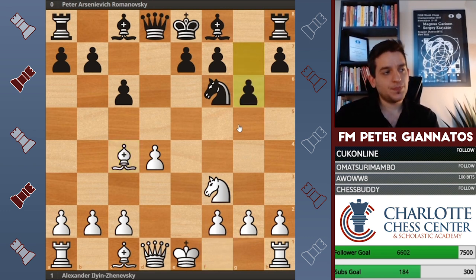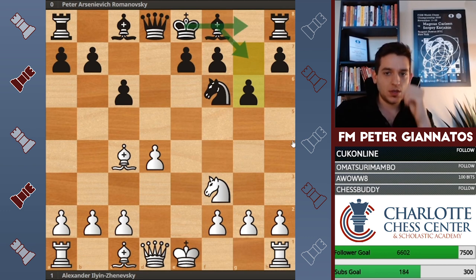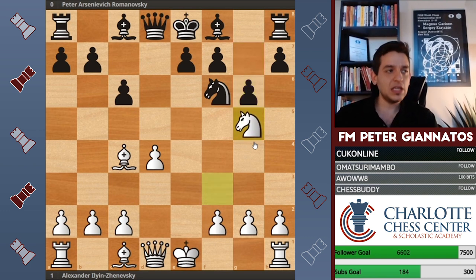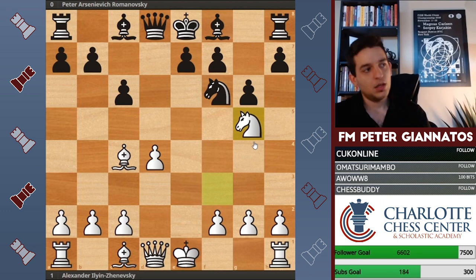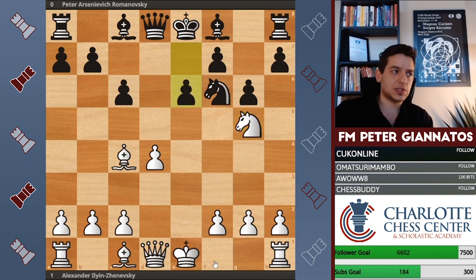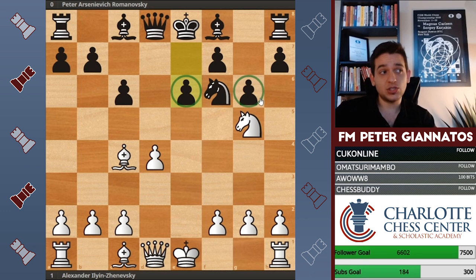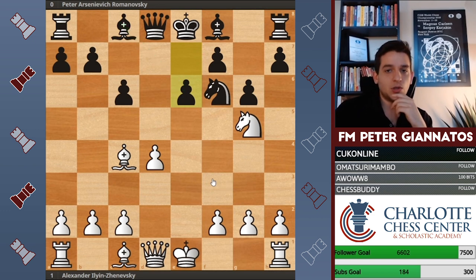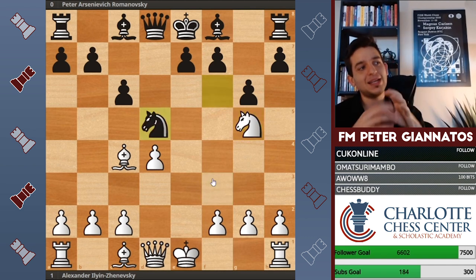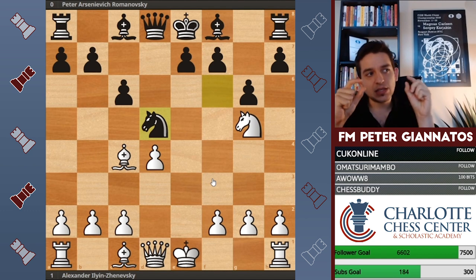In the game, Romanovsky played g6, designed to later get the bishop out but first develop the king side. I like what Zinevsky played: knight to g5, immediately putting pressure on the black position, going after the f-pawn, and saying — if I get you to play e6, blocking my attack, then e6 and g6 in conjunction weaken the dark squares and block in this bishop. So Romanovsky played knight to d5 to avoid e6, but you can see white's pieces are starting to dance.